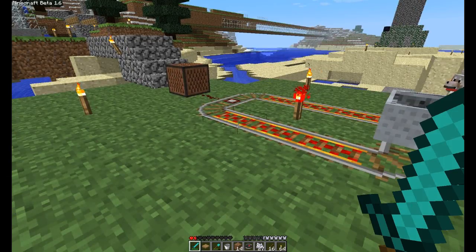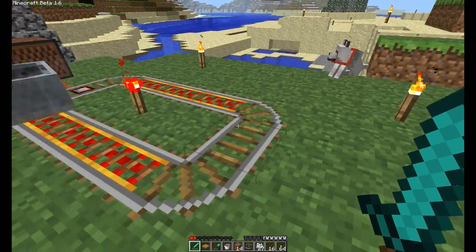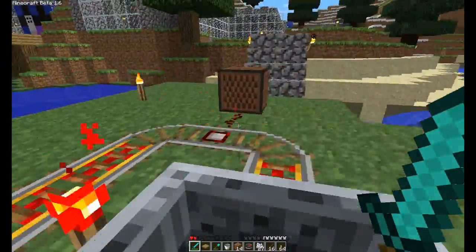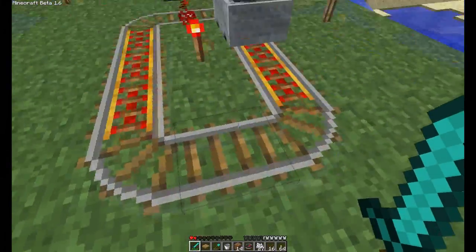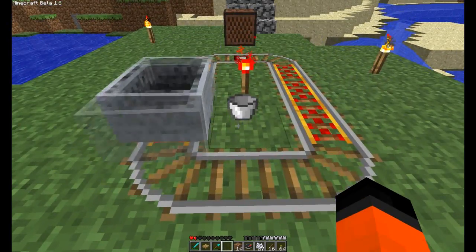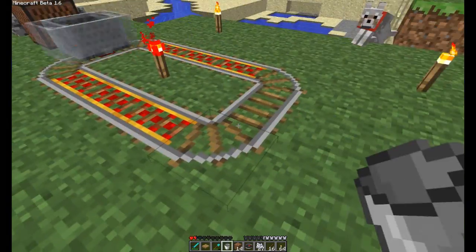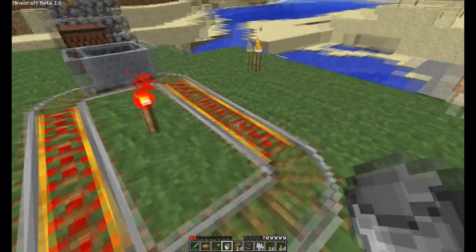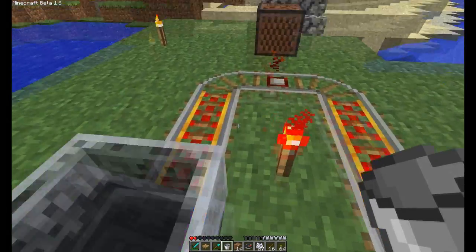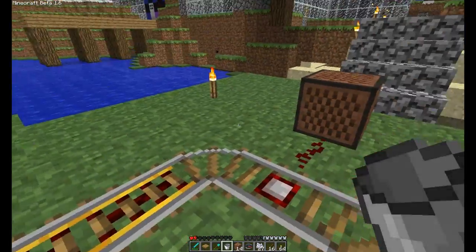The updates include a lot of multiplayer fixes, nether in the multiplayer specifically. Minecart tracks got a little speed boost on the booster, as the fix to the glitchy Minecraft boosting was fixed. There's hatches, tall grass, the record player plays more CDs, a ton of bug fixes. Items dropped on a track won't stop the cart anymore, which is pretty cool — or not cool, depending on how you like to use things.